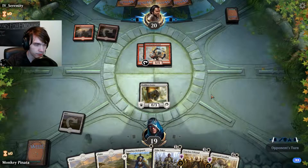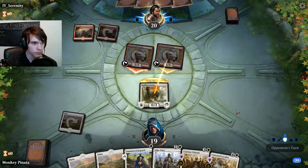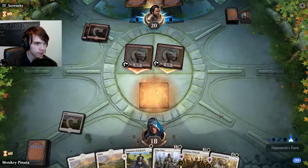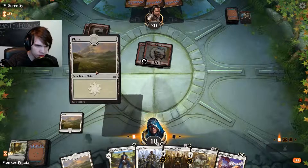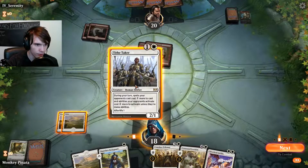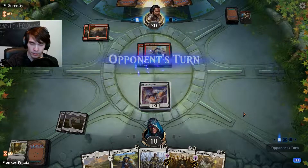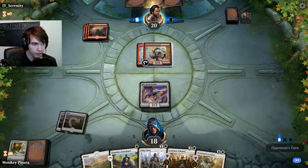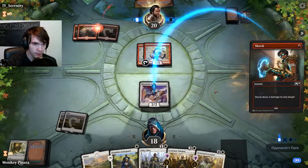Another haste creature. He's probably going to swing with both of them here. He's going to be blocking one of them. Hopefully he doesn't have any mana tricks — he does have some combat tricks. It's not too bad though. He's not going to have that for our boy here. Probably go ahead and play this guy. We can block one of the 1-1s if he does decide to throw them in. Hopefully he doesn't have another shock just to ping off our guy — and he does.